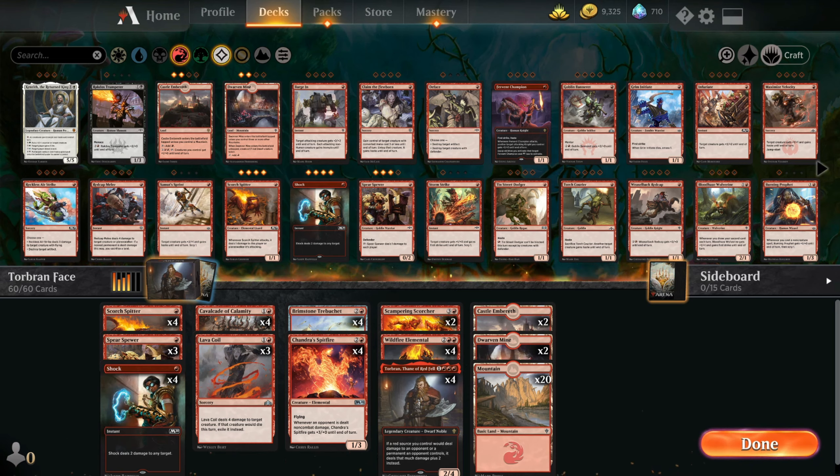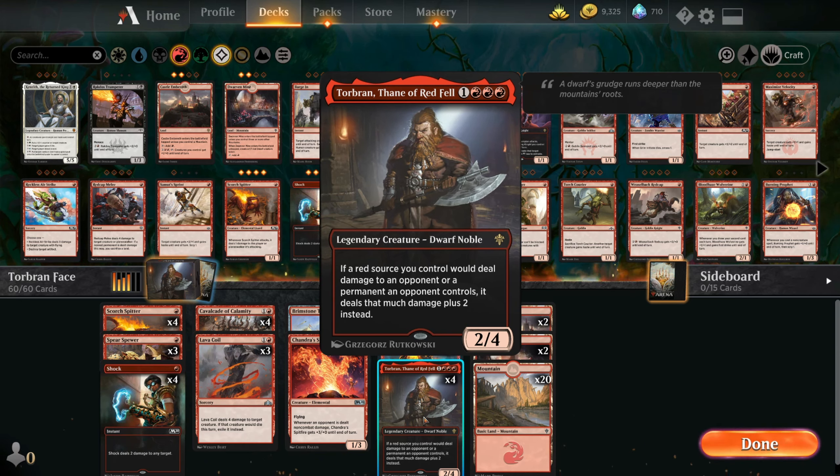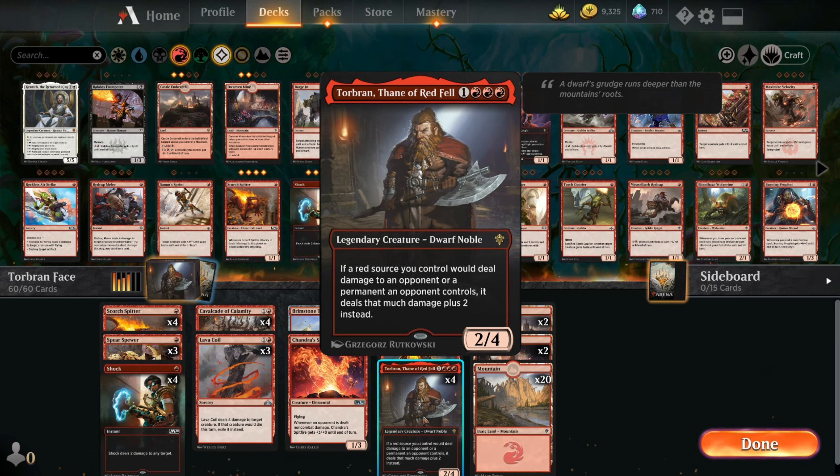I've got a deck built called Torbran Face, which in the standard meta is a pretty common deck. I've got a bit of a variant on it, but the whole idea of the deck revolves around Torbran. Torbran is a legendary creature — any red sources you control that would deal damage to an opponent or a permanent they control, it deals that much damage plus 2 instead.